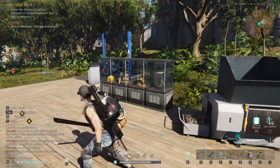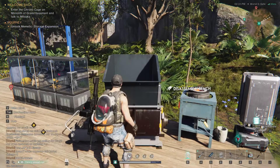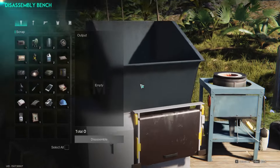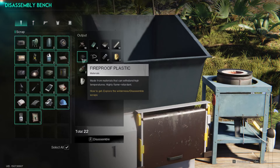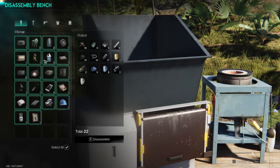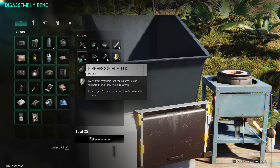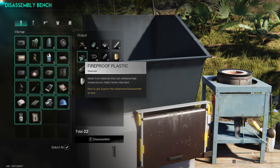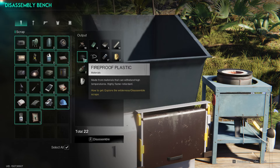Now, once you're back at your home territory, you want to build, if you don't have it yet, the disassembly bench. You then want to get in there, press F, and if I click select all over here, as you can see, I have fireproof plastic. I get it from these things that I gathered over there — it was just a three-minute run. I just ran around and pressed F everywhere I could, gathered a bunch of materials, and if I now disassemble this, I will get fireproof plastic.